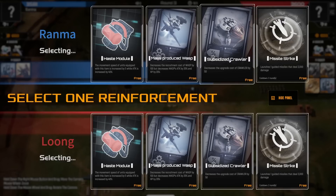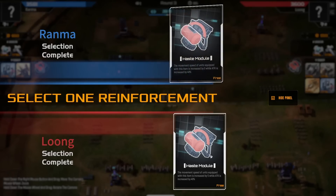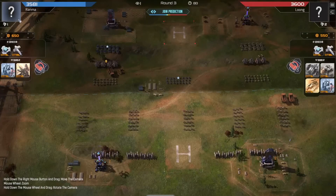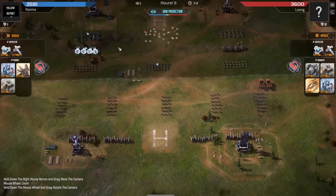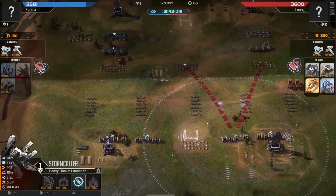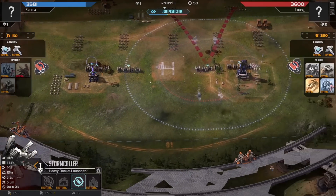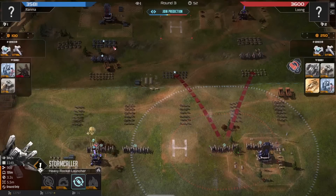The subsidized Crawlers here could be very strong for Long, but instead going with the haste module. He needs to get his units into contact as quickly as possible. How is Ranma going to deal with this aggression? He's kind of put himself in a tough situation. The Stormcallers aren't great against really any of the units on the field. Opting to allow his Stormcallers to shoot more often but with reduced range - actually a very good play, because all of the units he's currently dealing with run straight at him and have fairly low range.